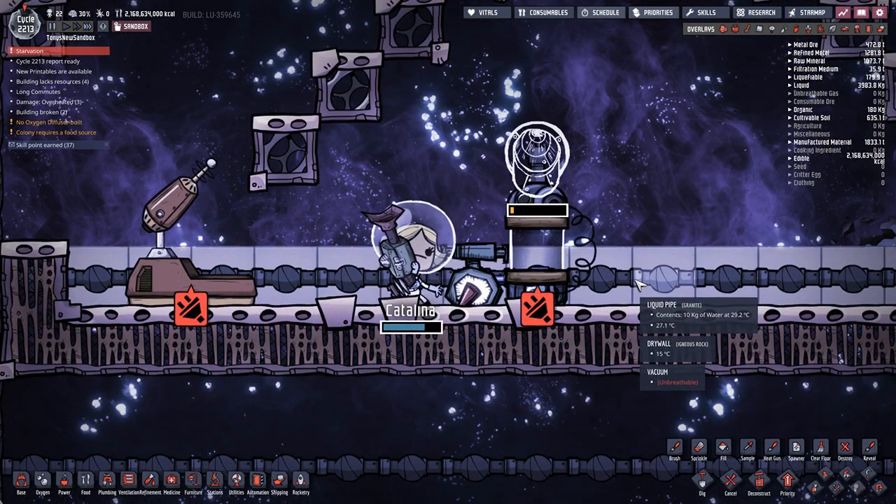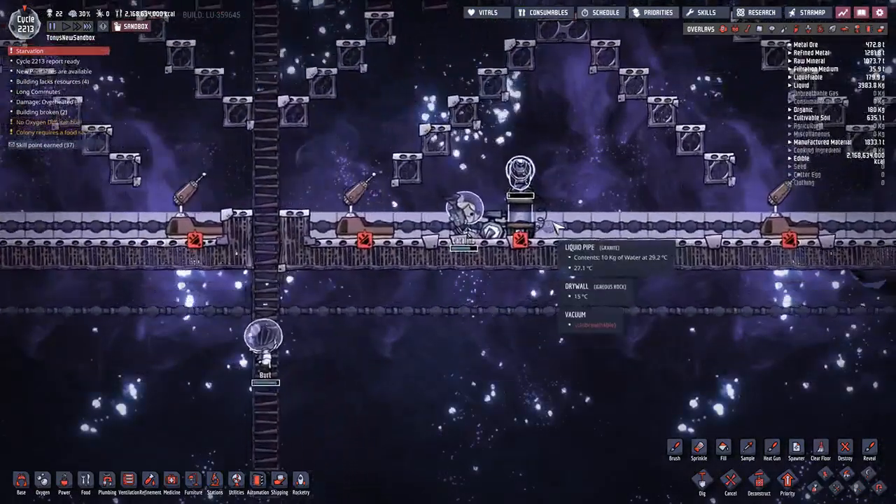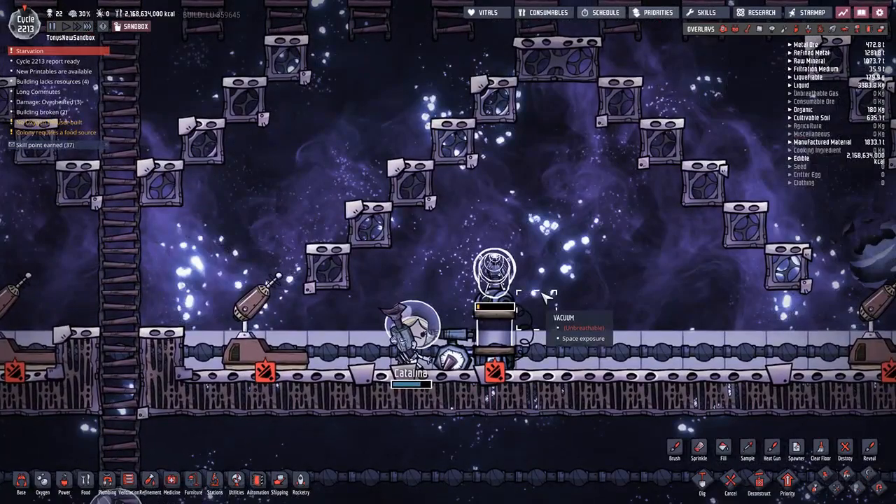Water isn't 100% transparent to light, so the light shining down from space will be partially blocked by the water. However, this small amount of water will only block about half of one percent of the light — essentially negligible.